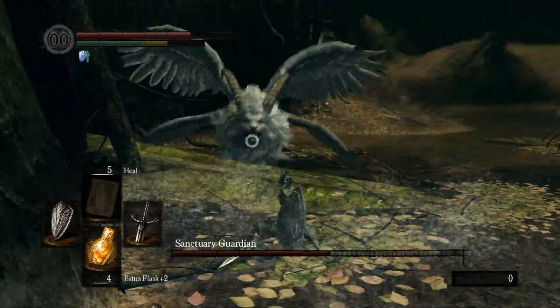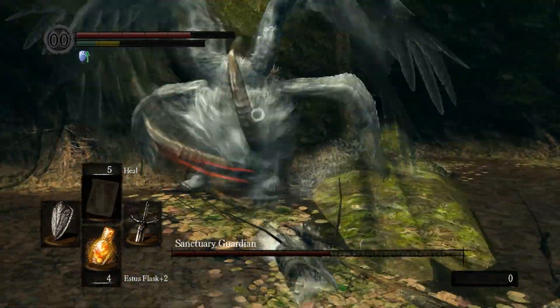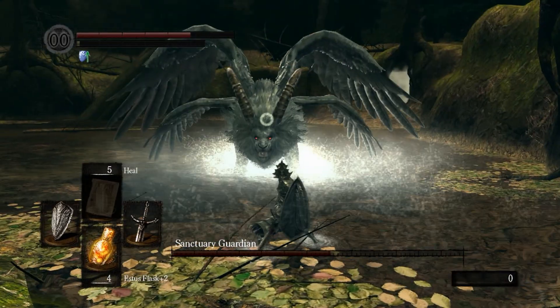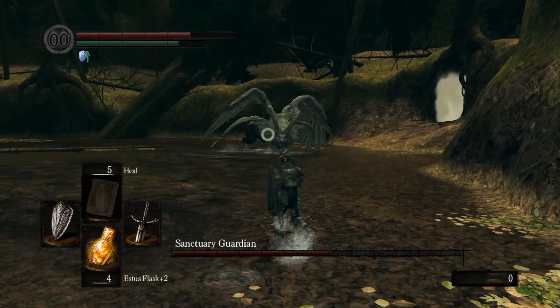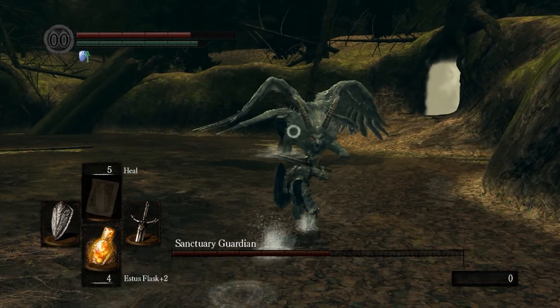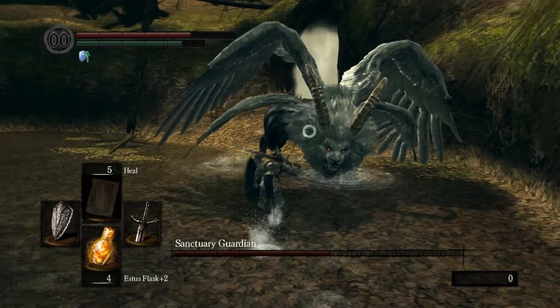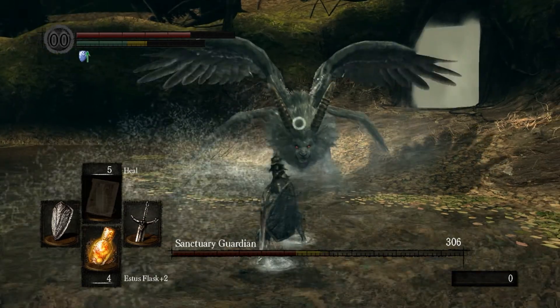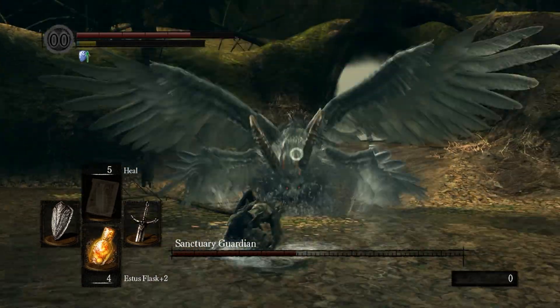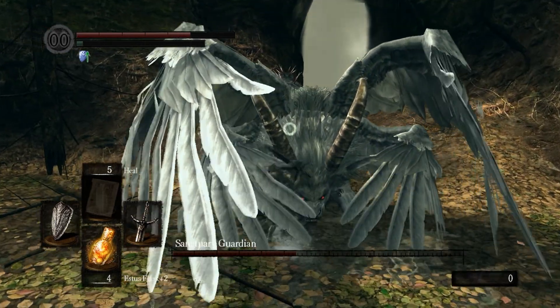A lot of his other attacks — his horn attacks and everything like that — you can dodge just by rolling the same way you've been rolling to dodge everything else. The only attack that seems to be where this dodge isn't as effective is when he swipes at you with his left paw, right paw, left paw.